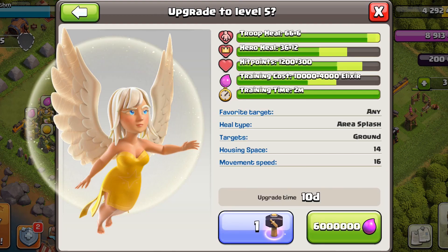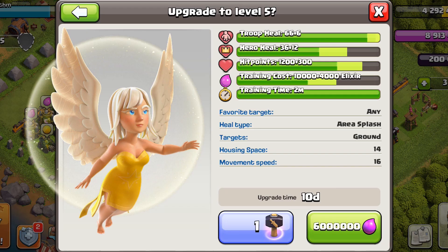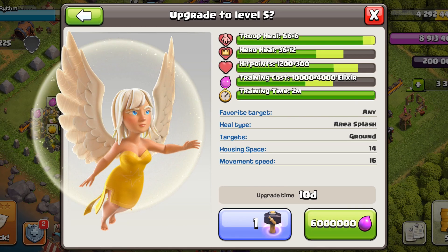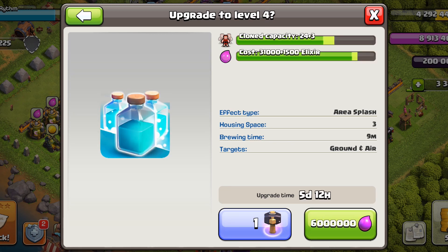Next, upgrade the healers to complete our hybrid strategy, and we'll also be able to queen charge. Some troops and spells cost a lot of time — like 10 or 11 days — so for those long upgrades, just use a hammer.